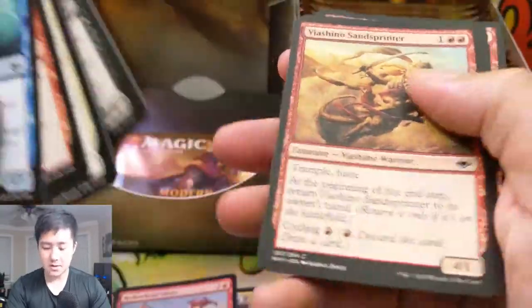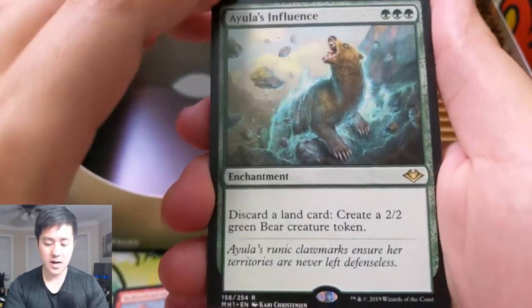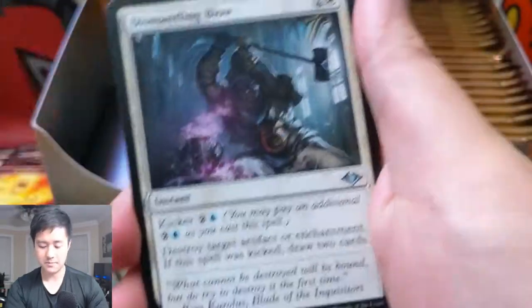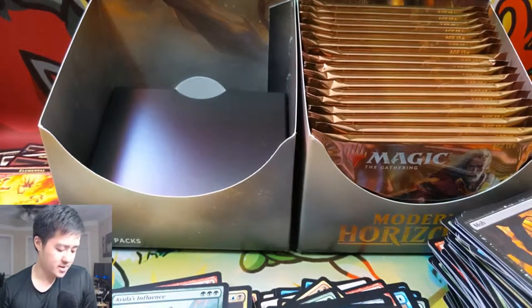Slivers are back! The First Sliver seems to be a pretty good mythic, although Urza does seem to be the biggest one because it combos with Sword of the Meek. For the last pack of this video — a cool sliver right there, some snow-covered plains, a bear enchantment: discard a land card to create a 2/2 bear. Look at this art — it almost looks like a Drazi thing or something. Soul Herder, Dismantling Blow, and Birthing Boughs.